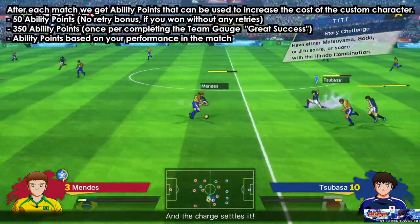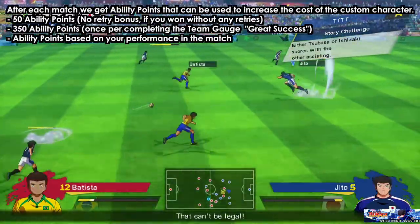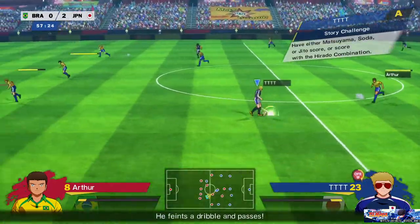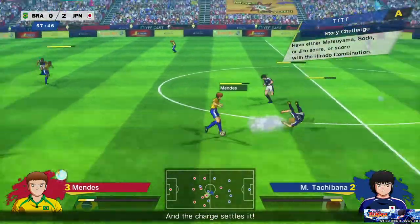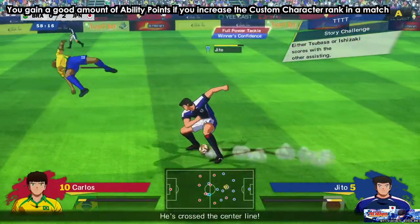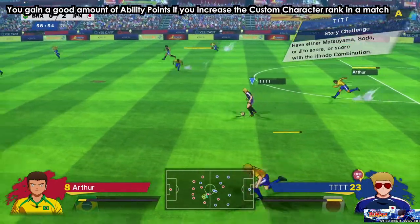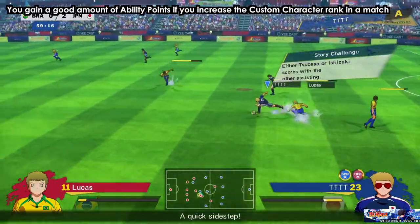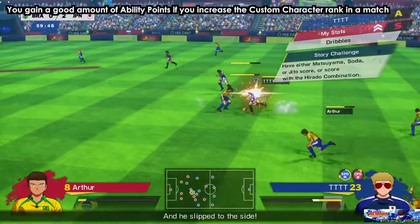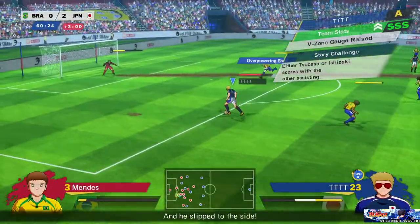I recommend playing with Furano or even Toho because with Toho it's very easy, but at the same time I recommend playing with your own custom character during the match. In each match we have two things: the custom character rank and the team rank. The more you play with teammates like Hyuga, the team stats will increase, and if you play with your custom character your own stats will change.